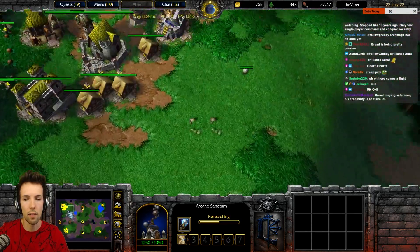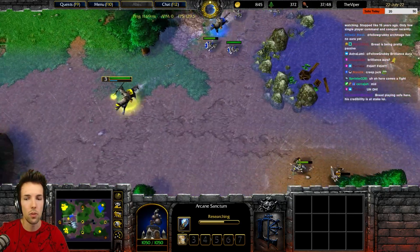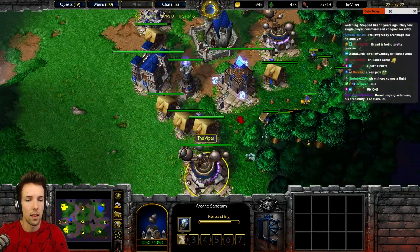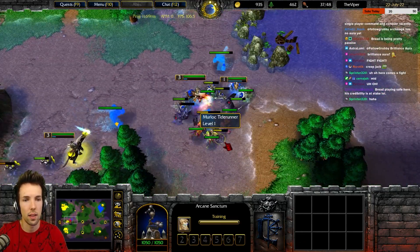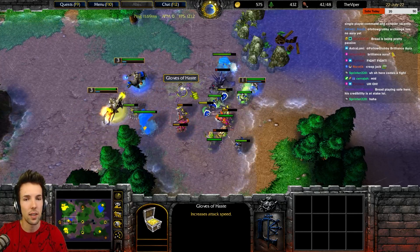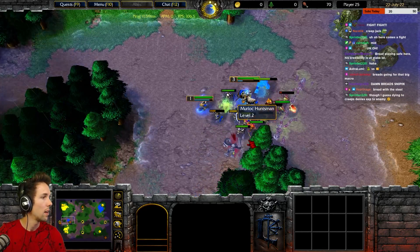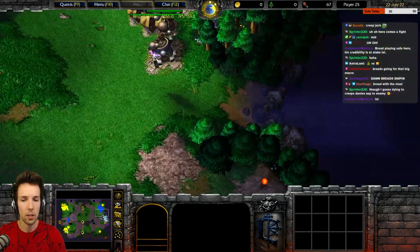Did you get any scouting info about whether he has an expansion? I think you pulled your footies back that were scouting. One more farm and let's start making spell breakers. Did you just steal my guy? Well spotted. Try to take the item before he does. And make sure you've got those spell breakers coming. You started making a new farm — good. Can make one more farm.